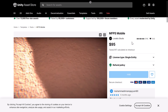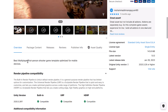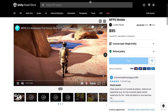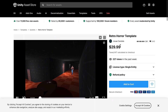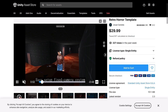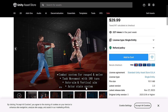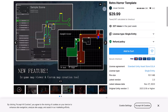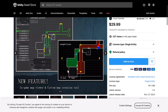We've got the MFPS Mobile — the best multiplayer first-person shooter game template optimized for mobile devices. So if you're going to create a first-person shooter on a mobile device, it could be a good template for you. We've got the Retro Horror Template — obviously a Resident Evil-style game. It looks like you have inventory, the tank combat system set up, and a mapping system. It looks like an interesting pickup, actually. Only for built-in pipeline, unfortunately.